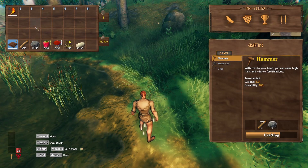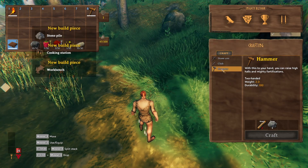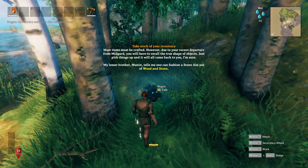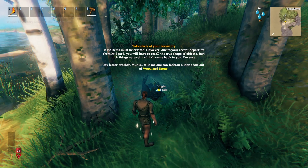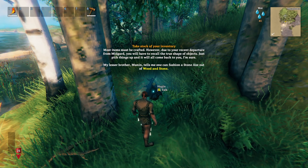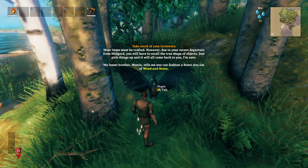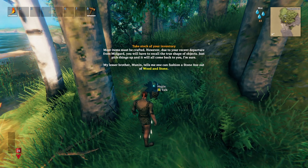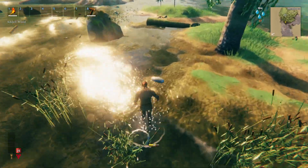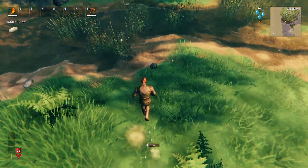You know what? I'll make a hammer now. I can't quite use it — I just need wood. Take stock of your inventory. Most items must be crafted. However, due to your recent departure from Midgard, you'll have to recall the shape of objects — just pick up things and it'll all come back to you, I'm sure. My lesser brother Munin tells me one can fashion a stone axe out of wood and stone. Thank you. I should pick up all these branches and then I should be good to go. I'll go talk to him again quickly as well.